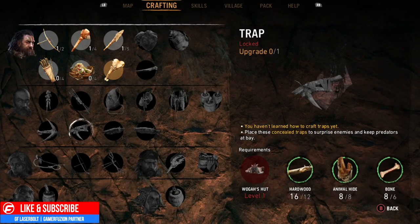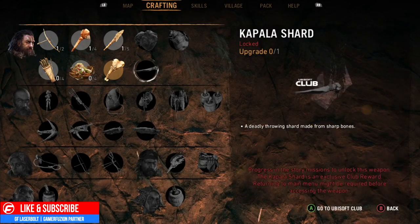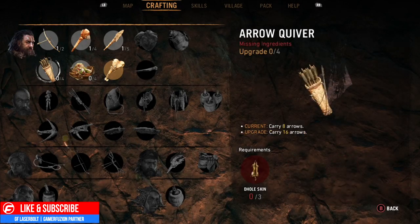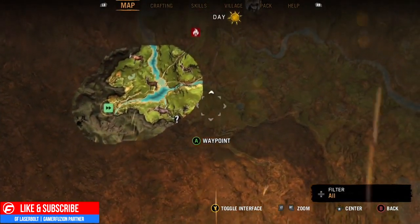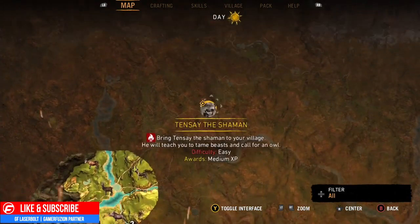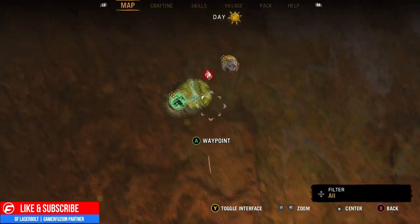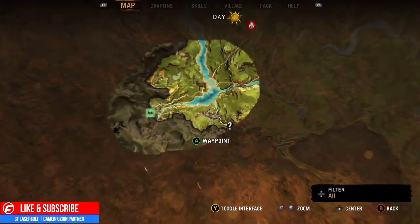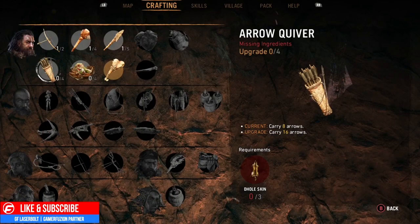For example, this one is a trap and we need Wogan's Hut. Now to answer the most predominant question — how do you craft? Let's say we need to upgrade this one because currently I can only carry 8 arrows but I want to carry 16. What you're going to want to do is go to your map. As you progress through the map, it shows your current location and waypoint, and it shows a vast majority of the map. For this particular upgrade that lets us carry more arrows — 16 arrows, that's double — we need Dole Skin, so we need to find Dole.